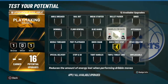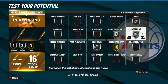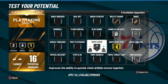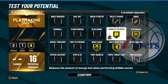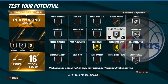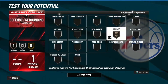For playmaking it's a bit complicated. You'll probably go handle for days, dime on bronze, hyperdrive on silver, quick chain on silver, unpluckable on at least bronze but I'll go silver, bullet passer you can go bronze. After that just knock it up because you'll be able to move really fast with quick chain on gold — or you can go silver, and put bullet passer on gold. That's just depending on your playstyle.